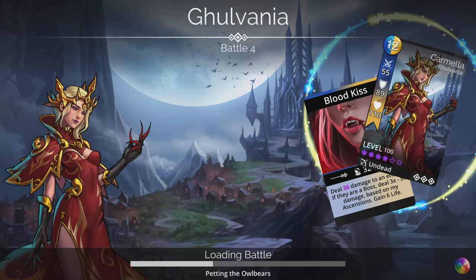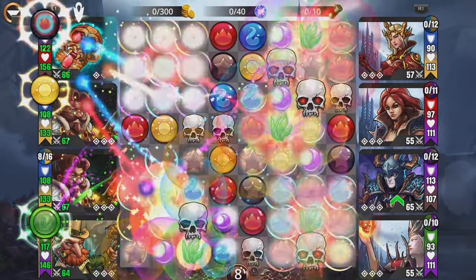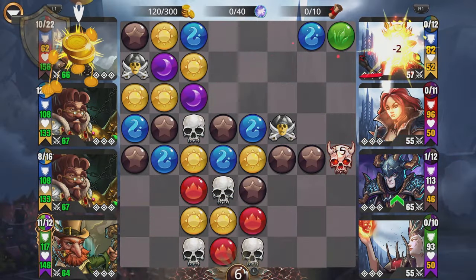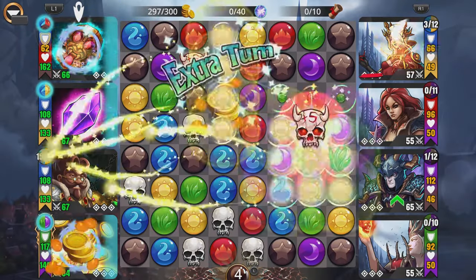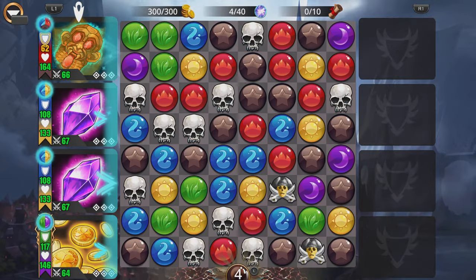The best level of Explore to do is Explore 10. You can also do Explore 12 if you want, but I wouldn't recommend it if you're just trying to maximize gold per hour. If you're not pushing for that high a level, there are a couple of other teams you can use — let me back out and show you those.